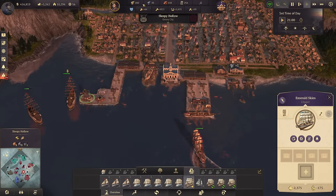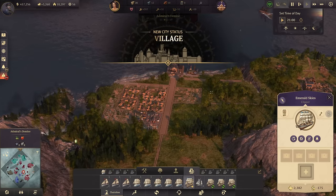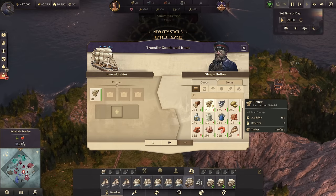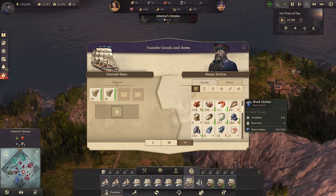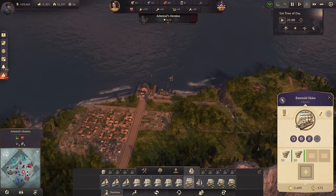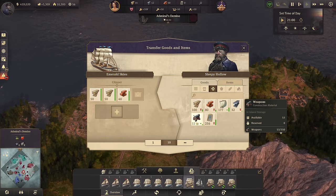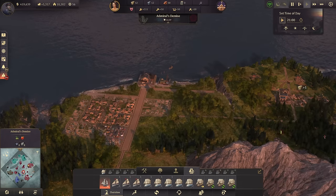Emerald Skies is coming back home probably to get some timber, because I would like to continue with Admiral's Demise as well. This is just such a perfect island and I want to use everything out of it. Unfortunately no clay, which is bothering me — it's difficult to get clay in this game. Let's also take some bricks and weapons there, just in case we want some defenses. A flamethrower and cannon tower should be fine.